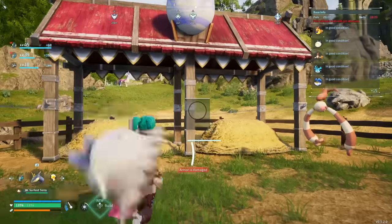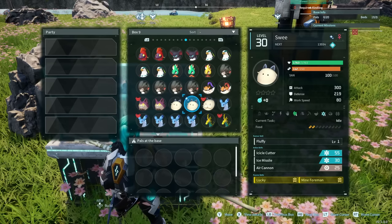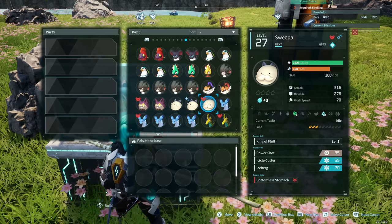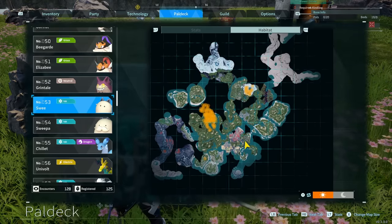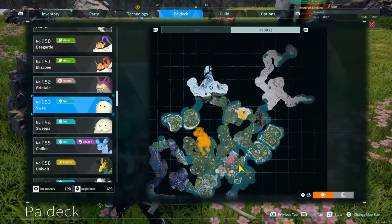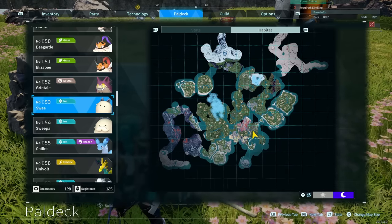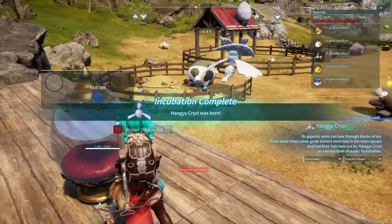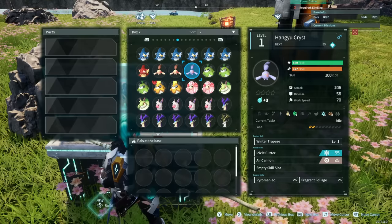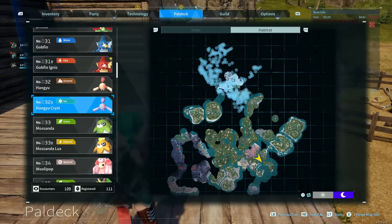If you want the Ice variant of a Hangu, you're going to need a Sui and obviously a Hangu. The Suis are normally guarding the Sui part so they may be a bit more challenging to get. You can find them to the small cold mountain towards the north, or to the slightly northwest section, or all the way over to the southwest. Hangu Crist was born. The Hangu Crist has the same work abilities but comes with one extra Cooling. You can also find plenty of Hangu Crist all the way up to the north.